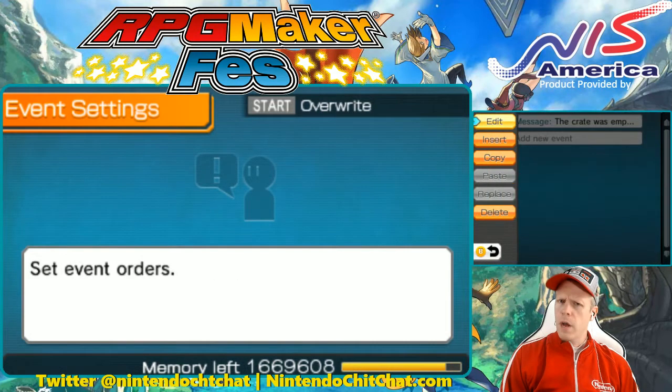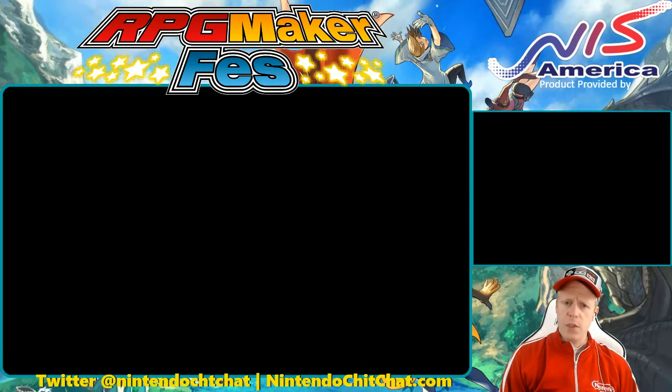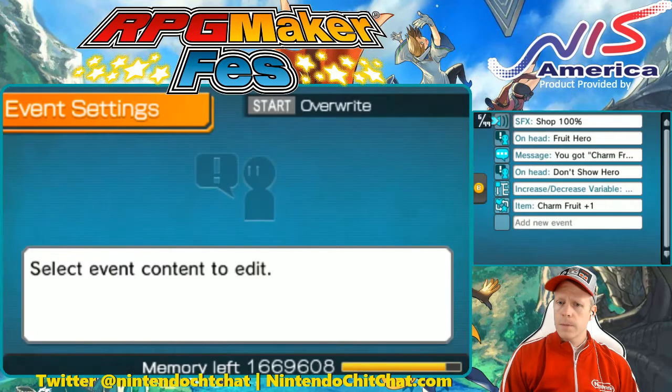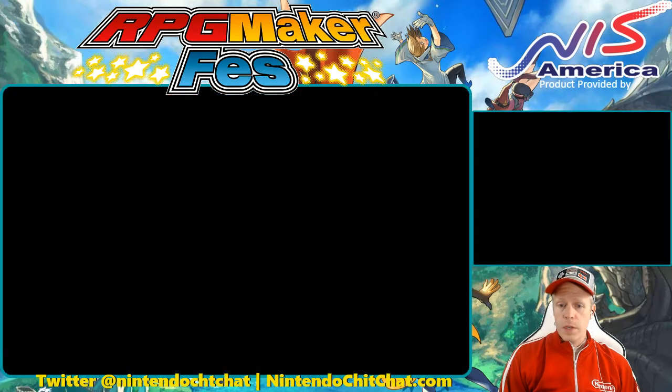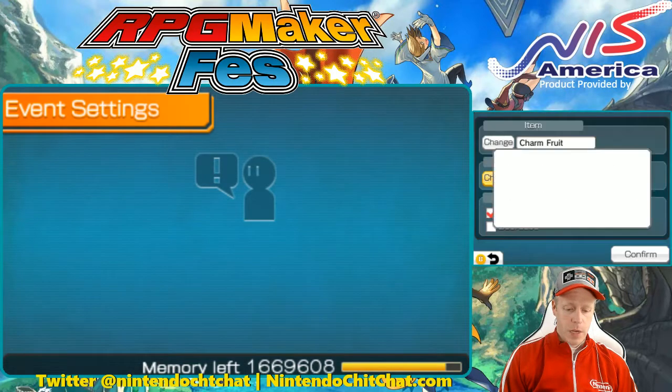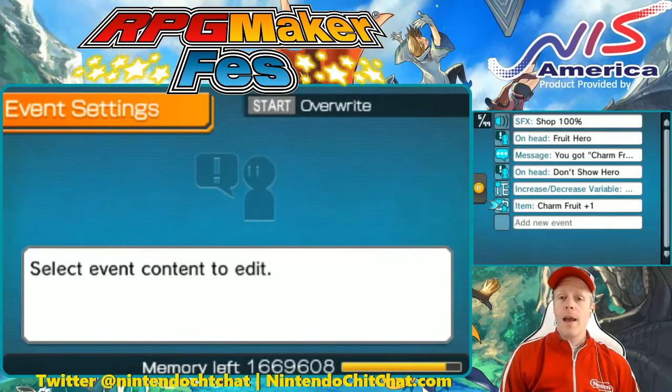I don't think we have any other dialogue that says treasure chest — we can double check. Page two has no dialogue, just all the variable settings and the item you're getting there. You can always swap this out too — you can increase or decrease quantity. You can actually make a trick treasure box where you take items away, or put items into it. Just kind of switching things out and tweaking this easy crate import.